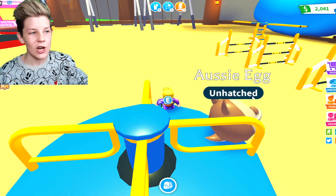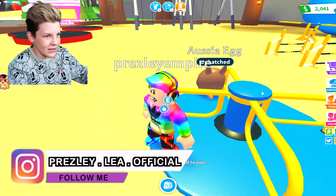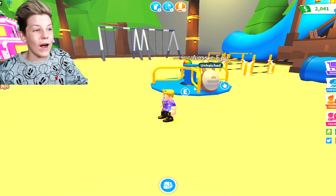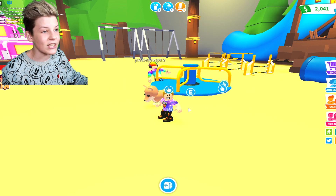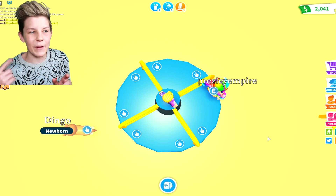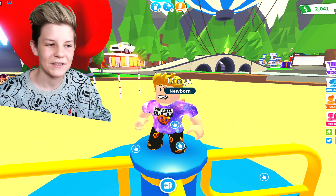For this next hack, you want to jump on the roundabout at the playground with your egg and spam E until you're spinning really really fast. I've got both my accounts going and they're both spamming it so we're going super fast. Then jump off, click on your egg while it's still spinning super fast, and hit 'Hatch Now' — turns out you might get something awesome. Does this actually work? No, it's a Dingo. I had some faith in this one, but it didn't work.